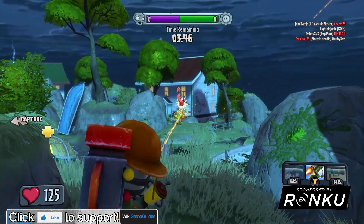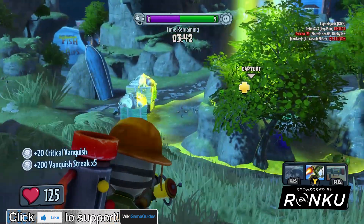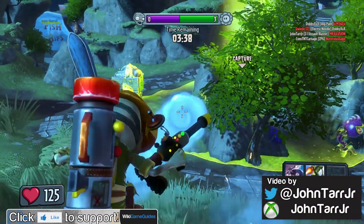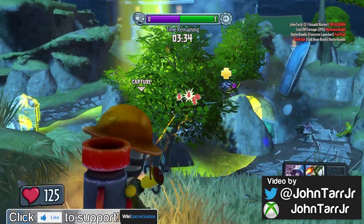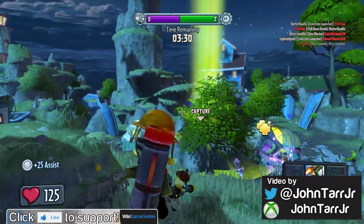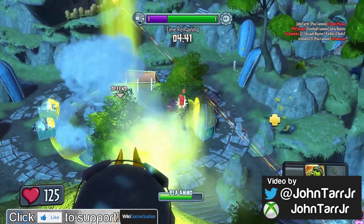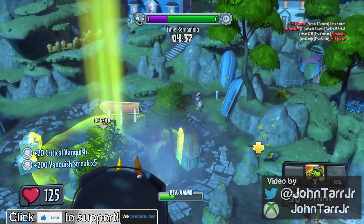I want to make a quick video showing you what I have found to be the fastest way to earn coins in Plants vs. Zombies Garden Warfare. Coins are the currency that you earn by playing the game, and you spend them on card packs to unlock new classes, items, accessories, consumables, and all that good stuff.